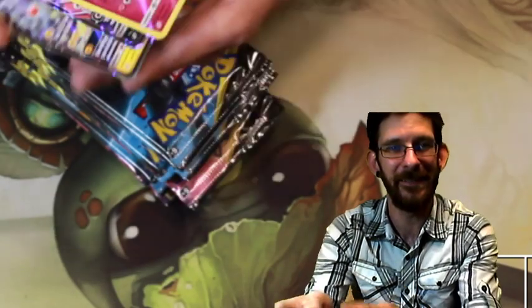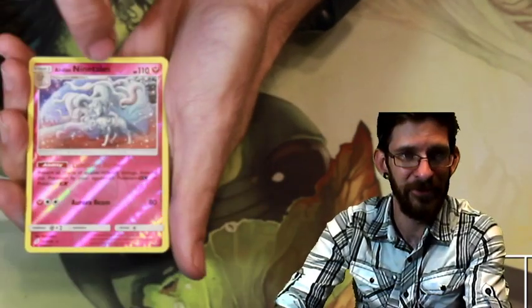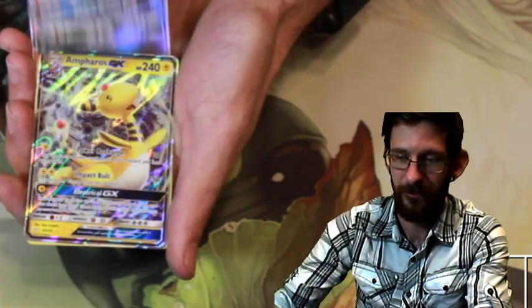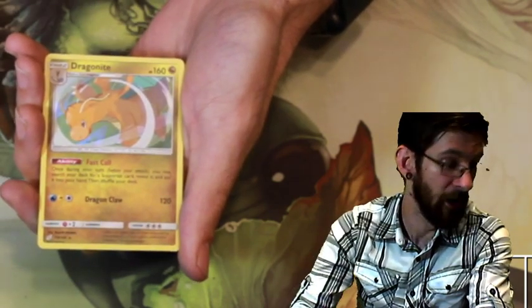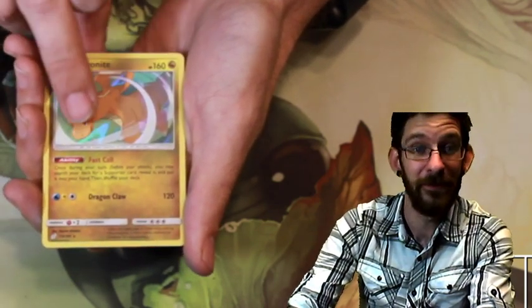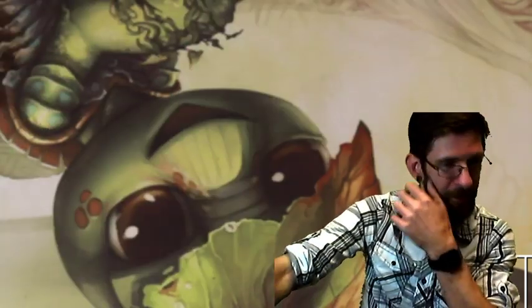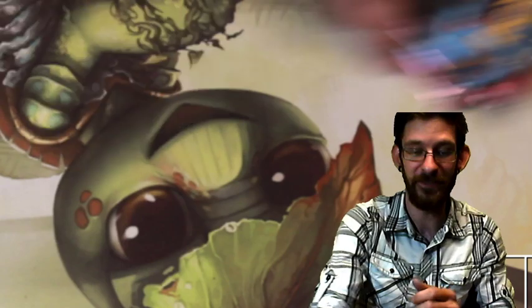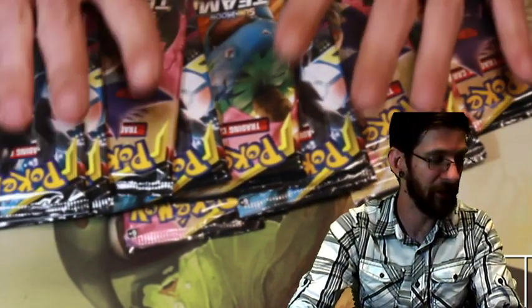We have pulled, I want to say, four GX's out of this box so far. Pulls from last time - we got a Ninetales Reverse, Incineroar GX, Ampharos GX. Dragonite Holo and Uninstar Holo. We have not pulled a Rainbow or a Secret, so there is a possibility that inside of these 10 packs here, we could pull one of those.